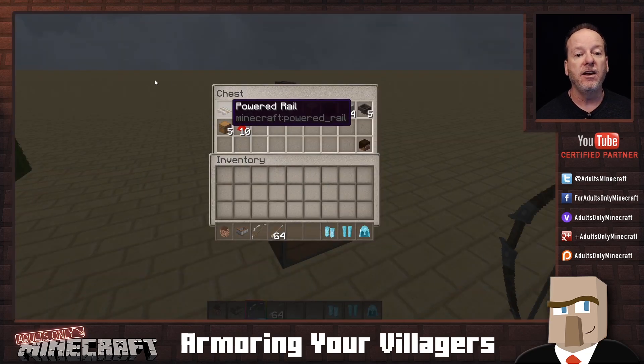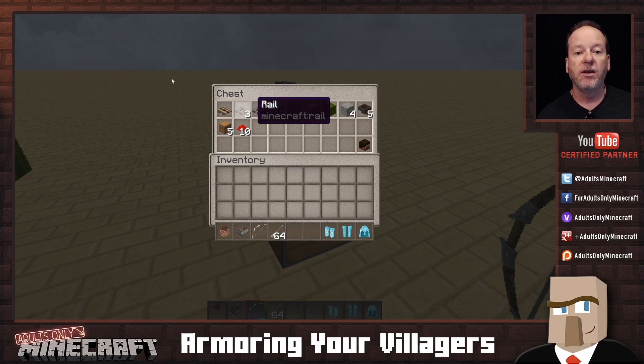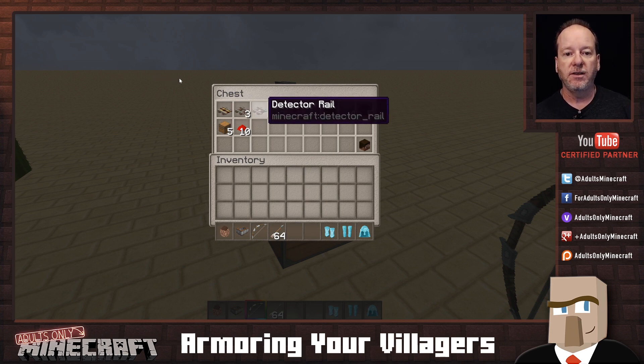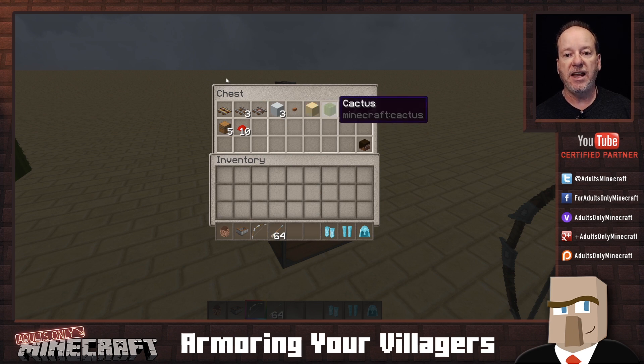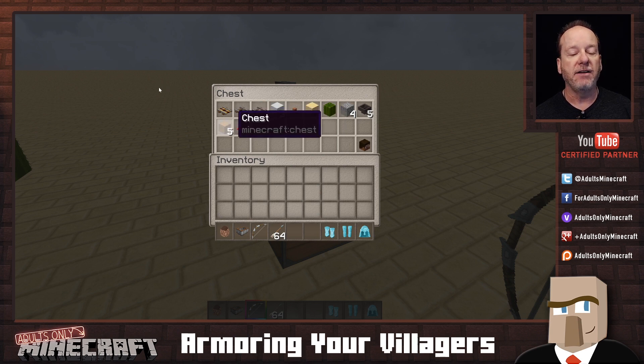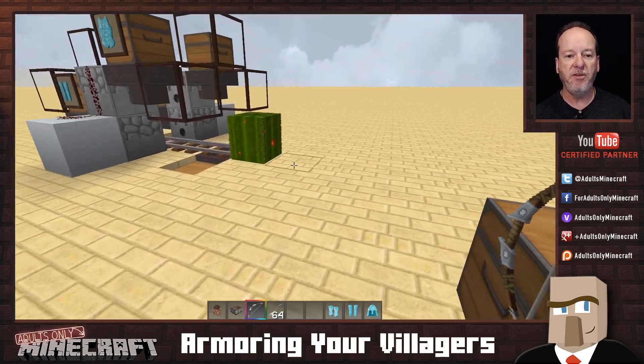Let me show you how to build this — it doesn't take a lot of effort. Here are all the things you're going to need: a powered rail, three normal rails, one detector rail, three white concrete or any block of your choice, a button, one block of sand, one cactus, four dispensers, five hoppers, five chests, and ten redstone. We'll talk about that player head in just a moment, but let's build this first.